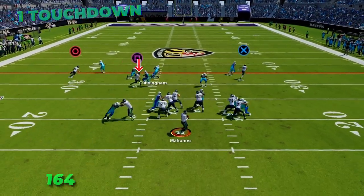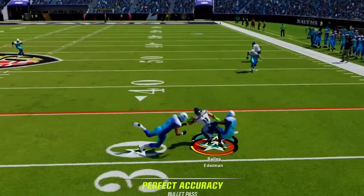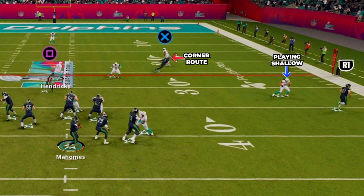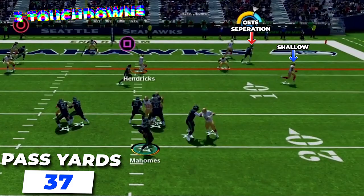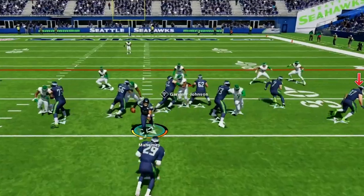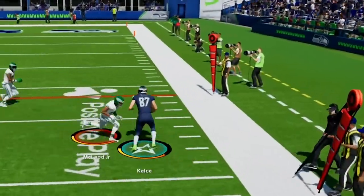If the user stays back at the snap, check it down to the receiver on the drag underneath for a good checkdown option. We can also look to the sideline — read the flat defender; if he stays shallow, fire the corner route cutting behind him along the sideline for a big pickup. On this route we went 3 for 4 for 37 yards and 3 touchdowns, utilizing it heavily in the red zone. If the flat defender stays back, drop it off to the other tight end in the flat for the checkdown on that side.